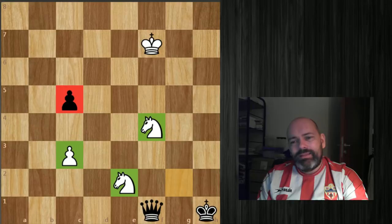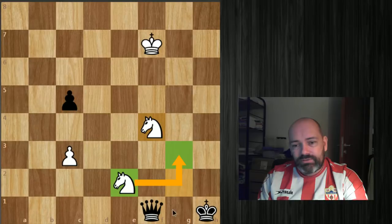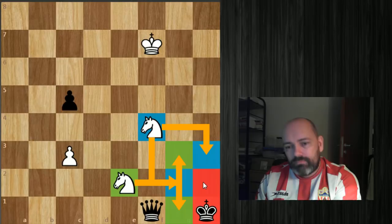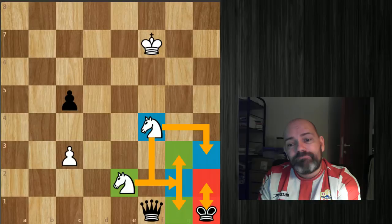Let's examine what the knights are covering. This knight covers these two squares, and the other knight covers two more — meaning the king can only travel between two red squares. The king is completely boxed in. Black can only move the queen, can make no progress, and white will just move the king back and forth. This is a draw — simply amazing.